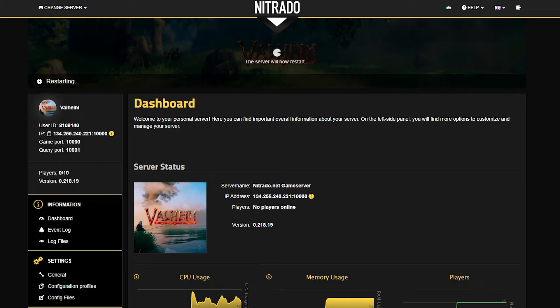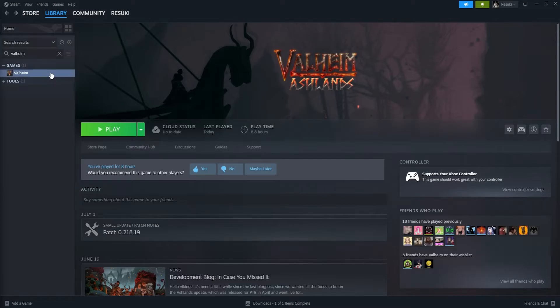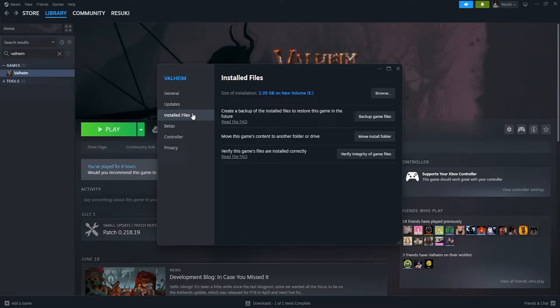Hopefully it's nothing more than that, but if it is, there's a next step that we can check. Head over into your Steam library and look for the Valheim game and right-click into the properties tab. From here you're going to select the installed files tab and look down at the bottom of the few different selections that appear, and you're going to see verify integrity of game files. You're going to select this button. This will check to make sure that every file is installed properly and there's no corruptions.